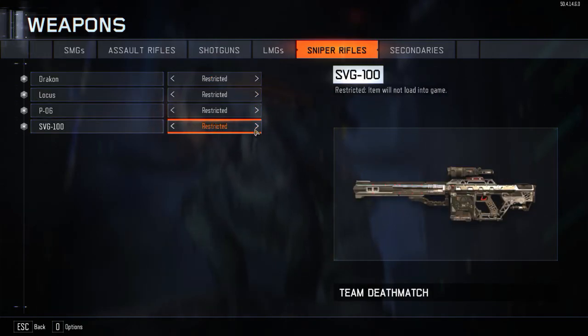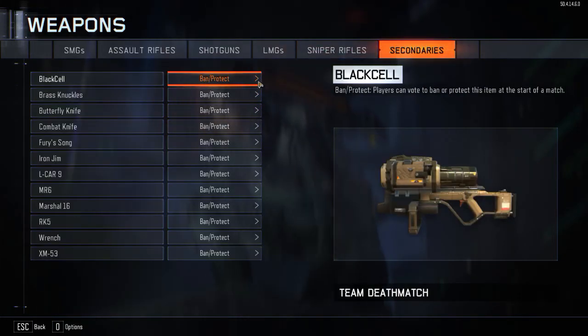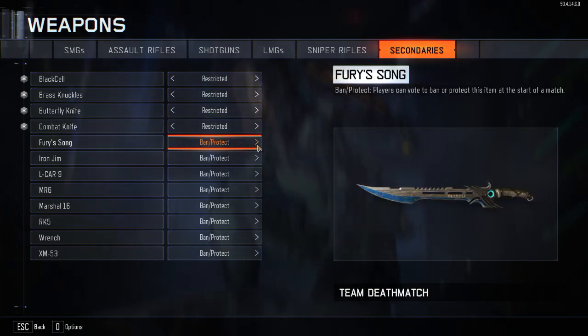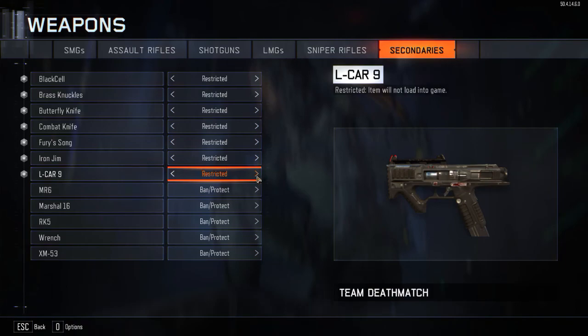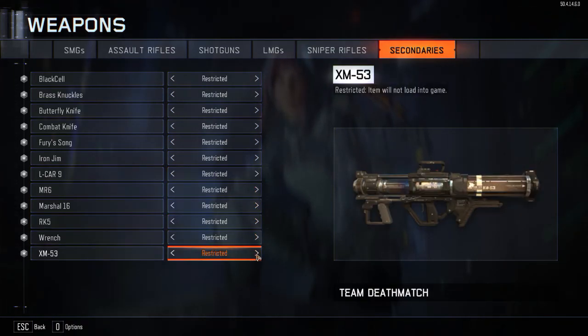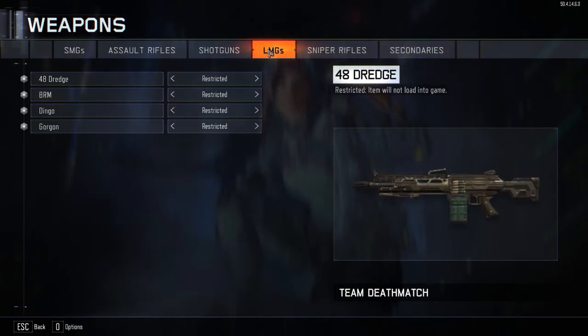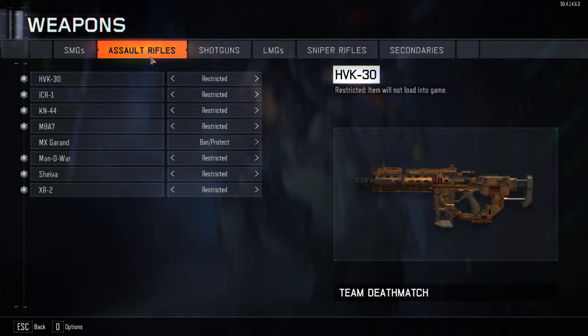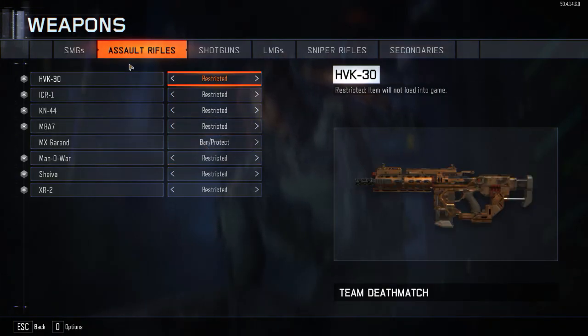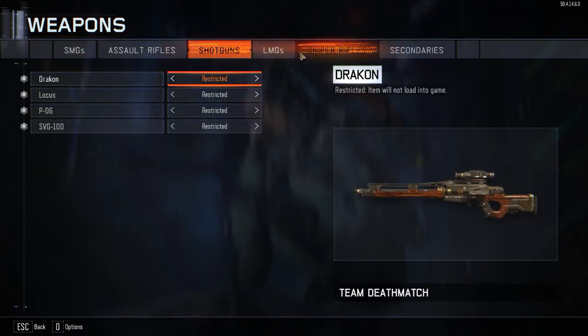Keep trying different game modes and see if you can find the akimbo crossbows or whatever — which is what I tried to find, and I did find it actually. As you can tell, there's no crossbow on this list, but if you restrict everything and the person has it set up right, they will have crossbows — so it's just not on the list. I kept it to only the M1 Garand — let me check that again, it's really easy to check and see if we're restricted.